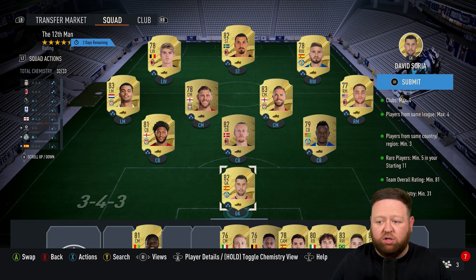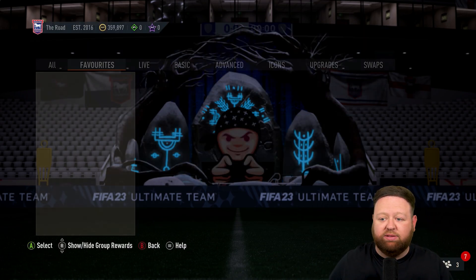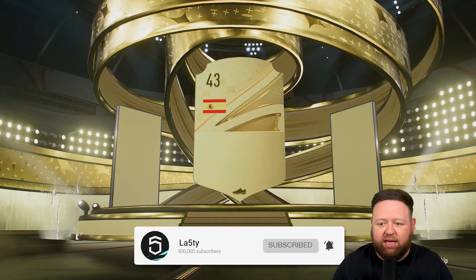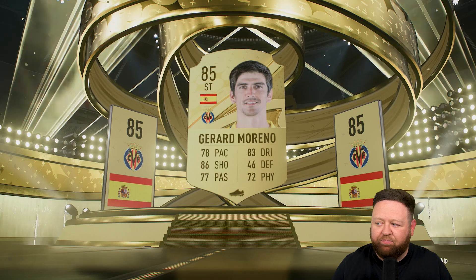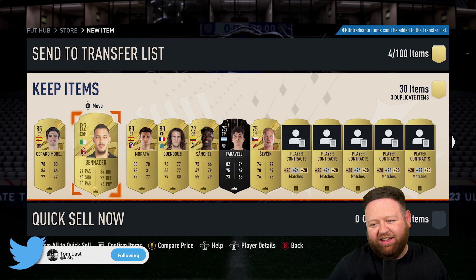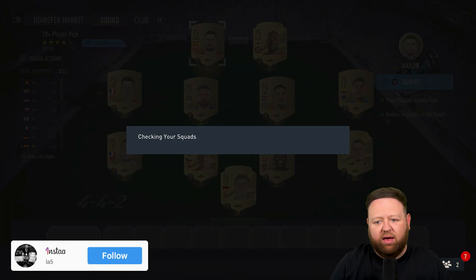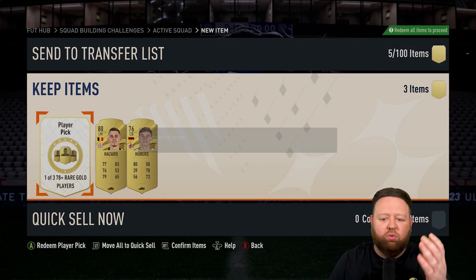If you want to do me a small favor at the start and smash a thumbs up, that'd be absolutely brilliant — it's something I'm actively looking for. A rare mega pack from this challenge SBC took me a while to get the squad together for. We get an 85, which in this economy we'll take — it's normally around 10 to 12,000 coins — so I'll add that to the club and use him in an SBC no doubt.